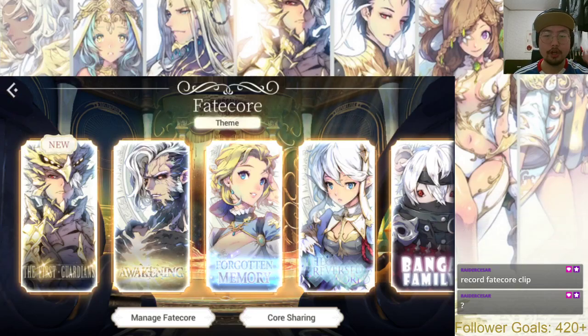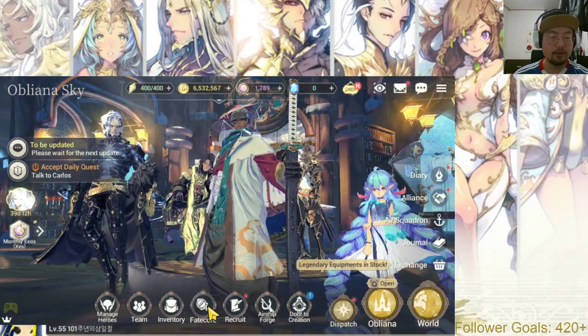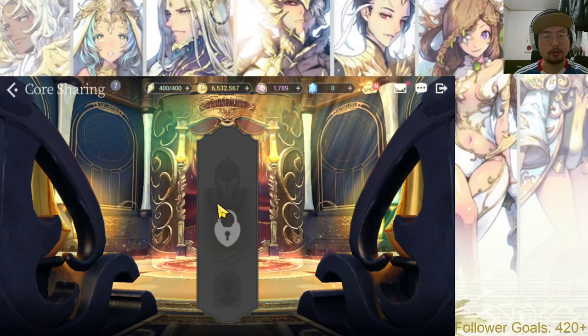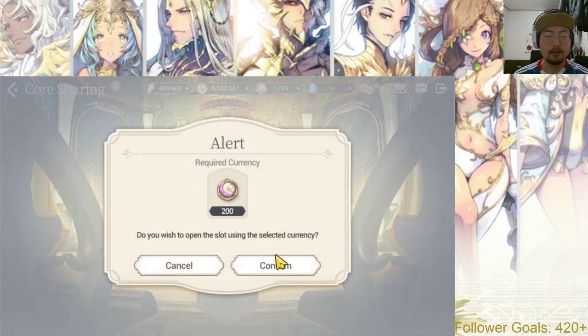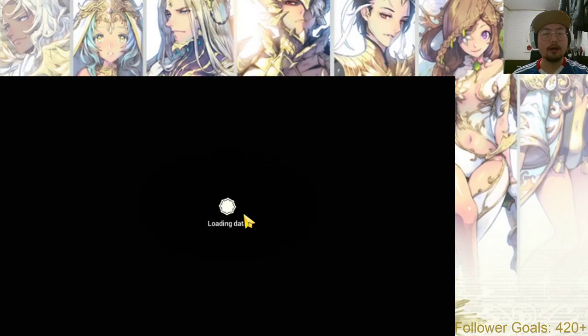For those who wonder about Fate Core Share and how it works, you have to go to Fate Core under this banner here. When you enter here, make sure you click before sharing — it's locked. You have to use your 200 Jazz to unlock it. And once it's available, you click it and then you get to pick a Fate Core.